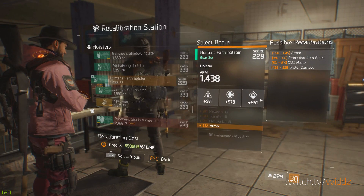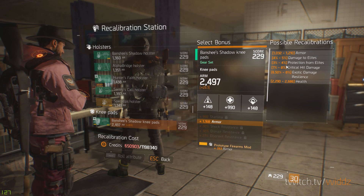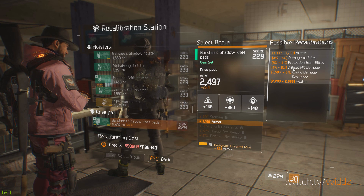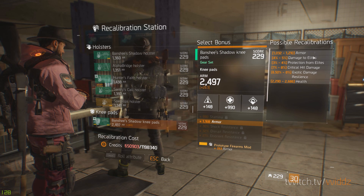On the holster you don't really have any choice either — you have to go armor as well. Same for knee pads — you have to go armor. Sure you have protection from elites there, but the way armor works, the more you get the more efficient it is. So the 4% protection from elites is a joke compared to the armor. You have to go armor on knee pads.